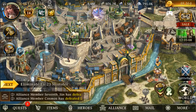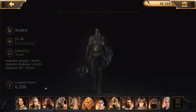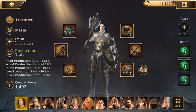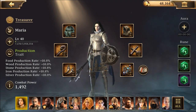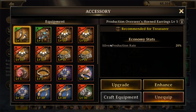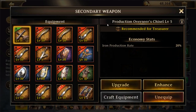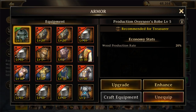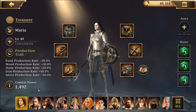For the treasure position, I have Maria set for the production trait since I'm using her for resource production. She's equipped with the production overseer's earrings, Eldred's file, and the rest of the production overseer equipment. There is better gear for the treasurer but I just don't have it yet. She's also equipped with resource production runes.